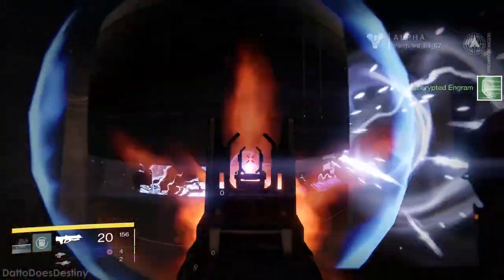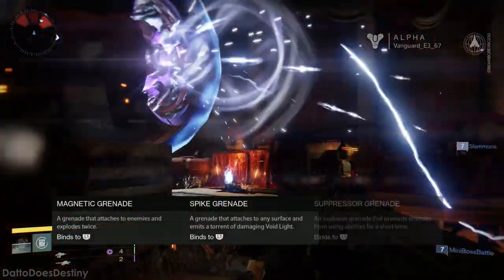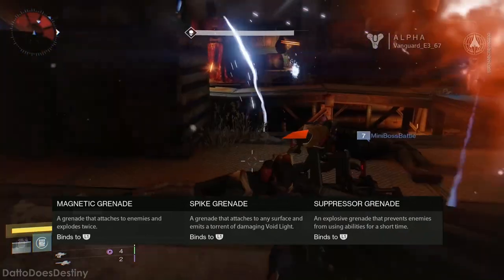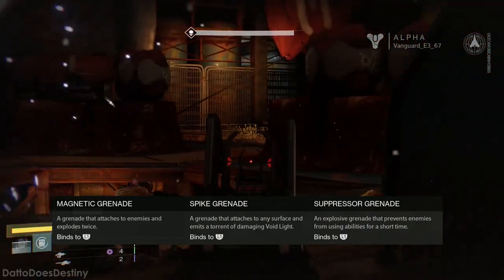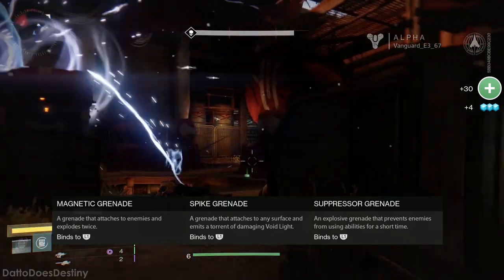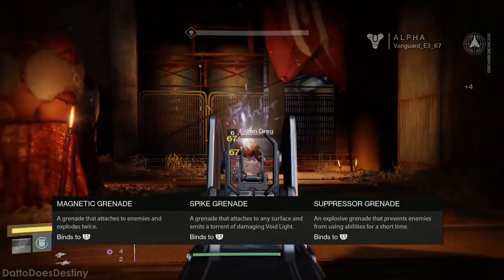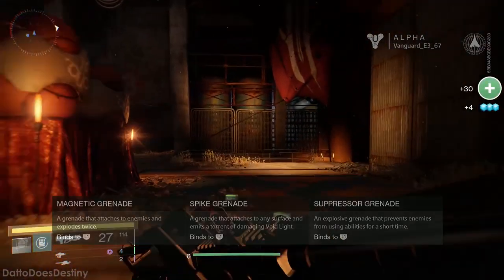First up are Grenades. You get access to either Magnetic, Spike, or Suppressor Grenade. Magnetic Grenade will attach itself to an enemy and explode twice. Spike Grenade attaches itself to any surface and unleashes damaging void light damage, and Suppressor Grenade prevents enemies from using abilities for a short time.